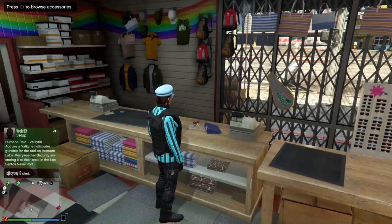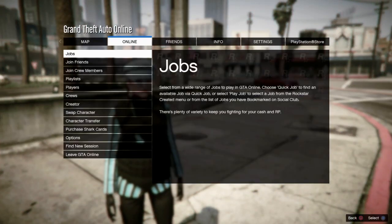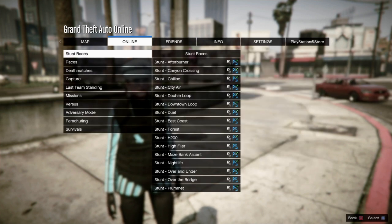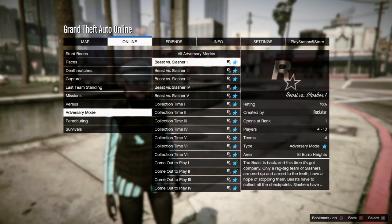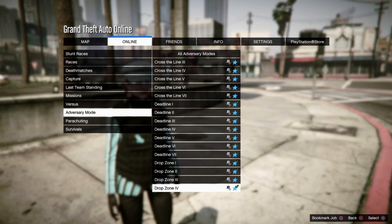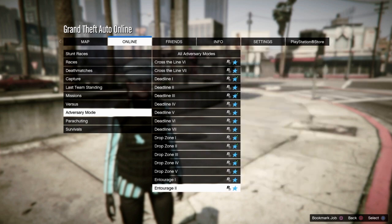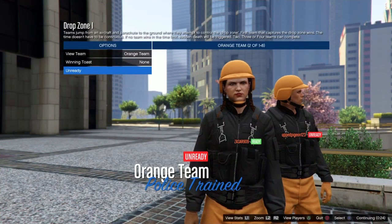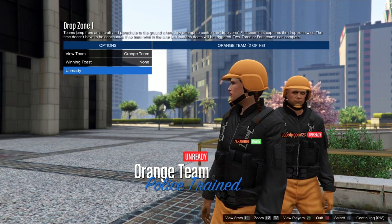For this next outfit, go to Online, Jobs, Play Job, Rockstar Created, and do the Drop Zone mission. For this outfit you're gonna have to have the orange joggers. This is a run-and-gun outfit — you want to make sure you get the orange joggers. You can do whichever color you want, but we did orange, so make sure you get on the orange team like I did.